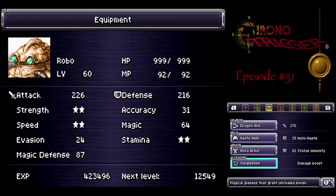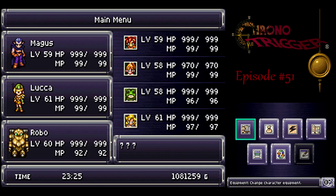And again, the same thing as Magus there. Haste Helm, Nova Armor for status protection, sunglasses for boosting damage. So let's take him on!